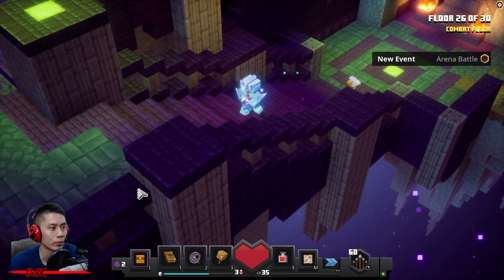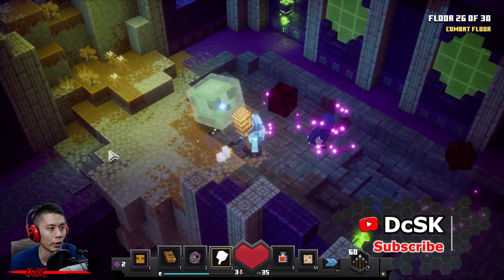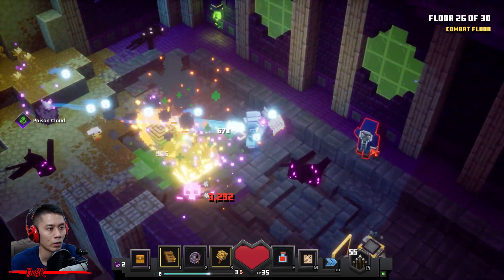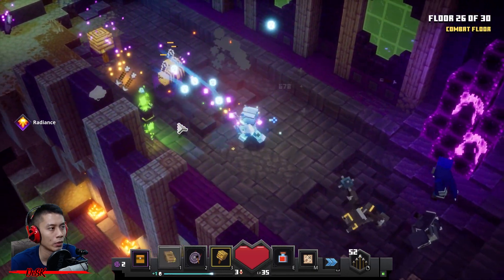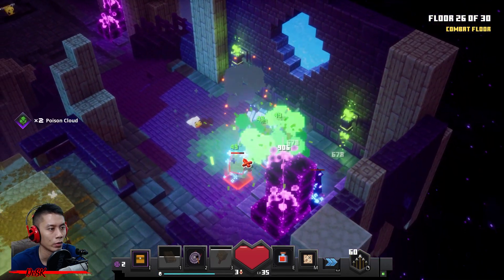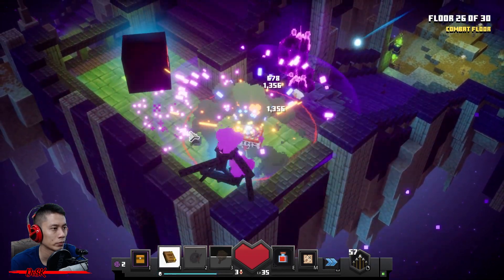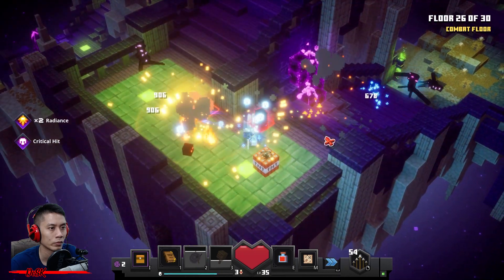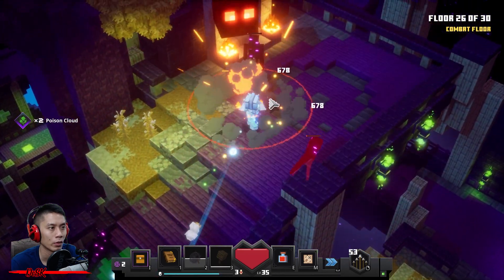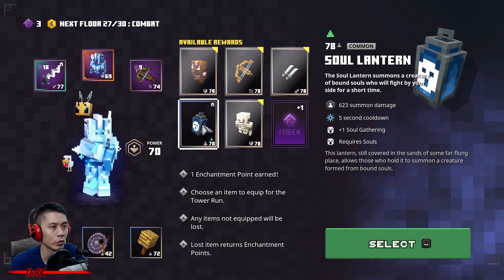Let's go — wait, wrong way. Place your beast and then activate your Enchanter Tomb and use whatever you have. Grab that Arrow Bundle because my arrow is running low. All clear — let's go!